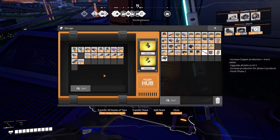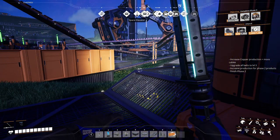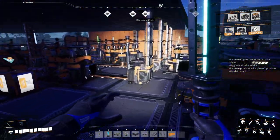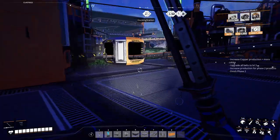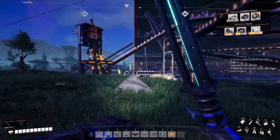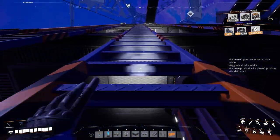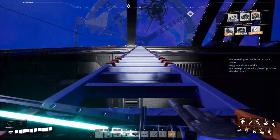Good morning and welcome to our next episode of Satisfactory. When we left off yesterday we had just completed phase two and started on the jetpack milestone. We also made a motor factory, so let's go ahead and grab what motors are up there, see if we can grab some more cables. We might be able to stop the smart cable. Let's go up this ladder and go to the top.